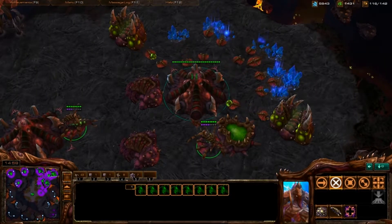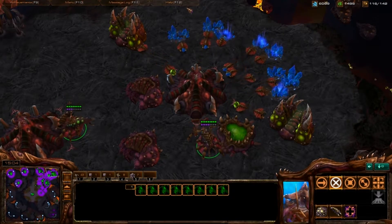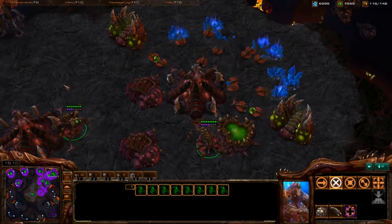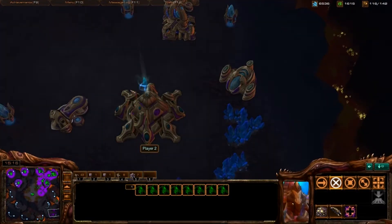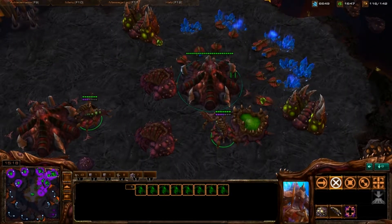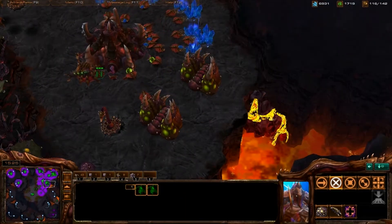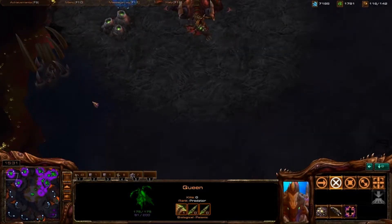Hey guys, it is Normalisk again. I need to change that Fraps Recorder button because it always opens up my menu. Anyway, you will notice that I either have a very easy opponent, or it's a computer — and it's a computer. I want to show you the backspace method of injecting larva. It's something I need to start doing because I'm starting to notice a lot of high energy on my queens.